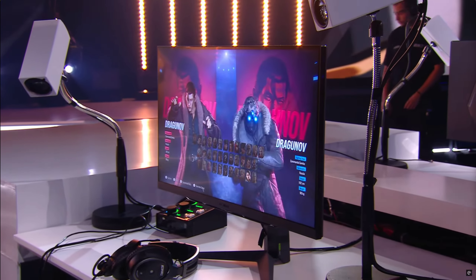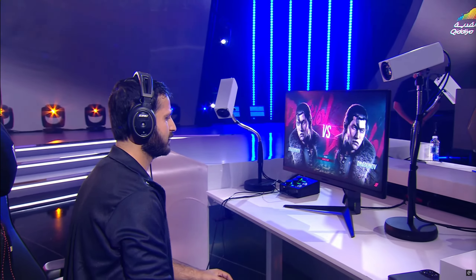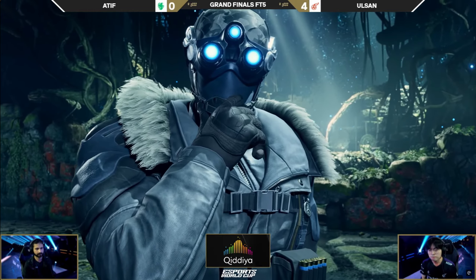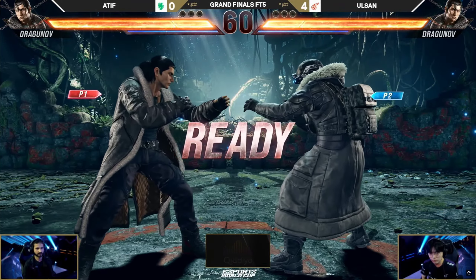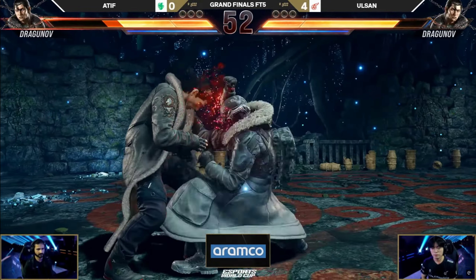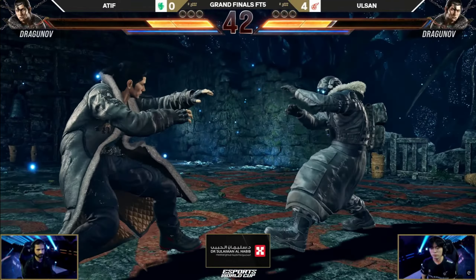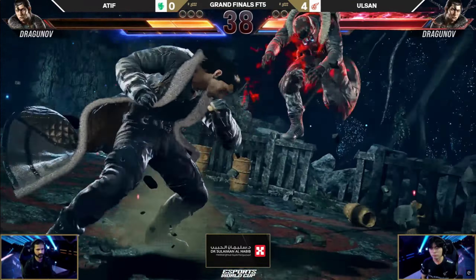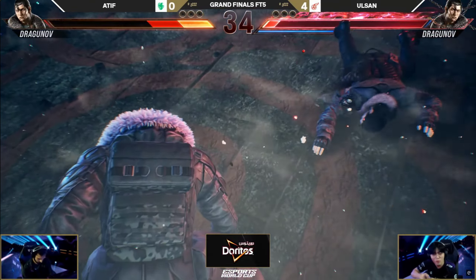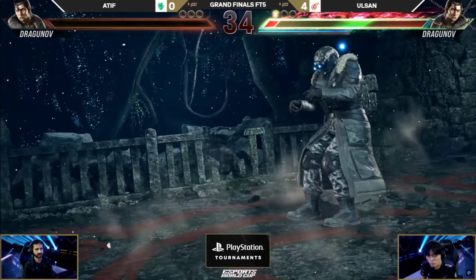He needs one more game. Atif has the character select screen open — he could potentially switch characters. I'm never counting Atif out. Game number five incoming — is Atif going to get swept in the Grand Finals of the Esports World Cup? We're headed to Sanctum. Four games to none, Olsan with quite the lead, the crowd is involved. After such a dominant performance here at EWC, look at this damage. Atif bringing it back now, tying up the life. QCF4 is blocked — the Rage Art, that's definitely going to hit. He stole the whole round. Atif back on the board, stops the bleeding. I told you you can't count him out yet.